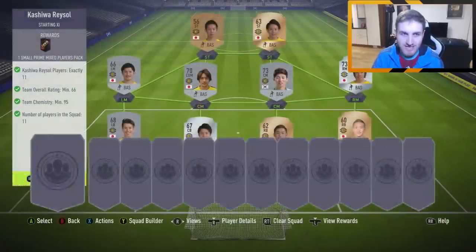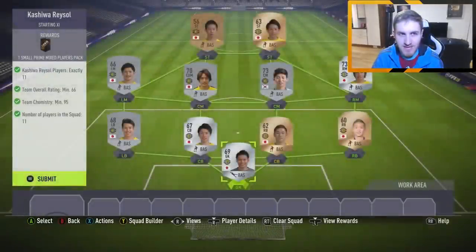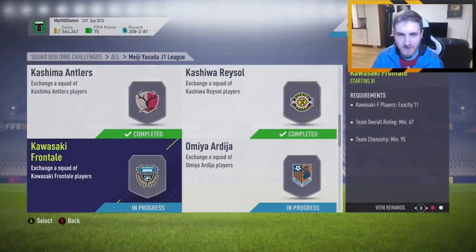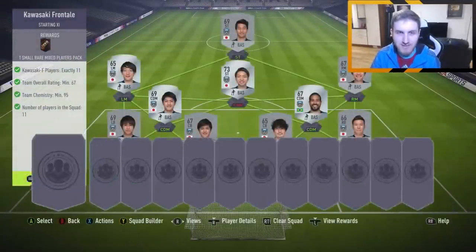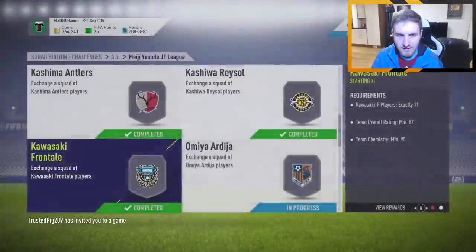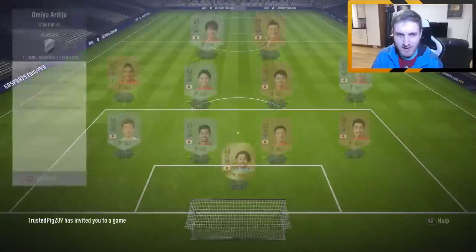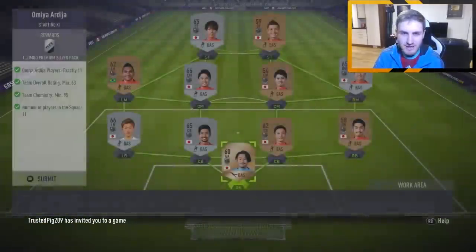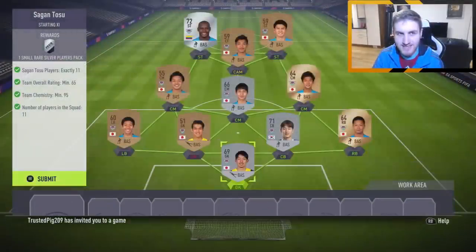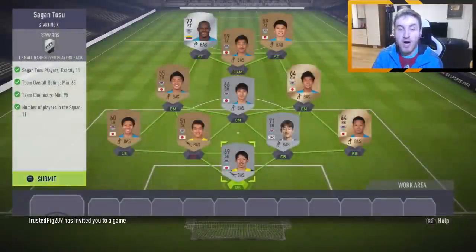Just warning you guys, you never know. But still, let's get this one — a small prime mixed player pack there for that one. I didn't have to use Cristiano by the way, a lot of you guys may have thought that, but I didn't have to use him. I have got him. We get another small rare player pack — I think it was a mixed rare player pack. Done. And if I carry on, what club is that? Sagan Tosu there with a Barbo striker.